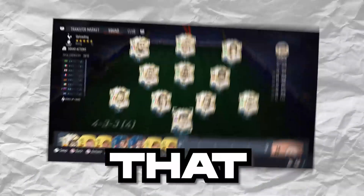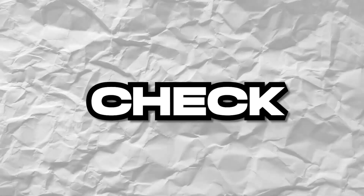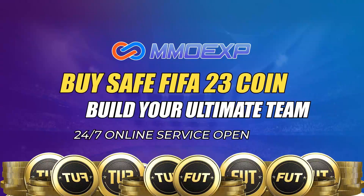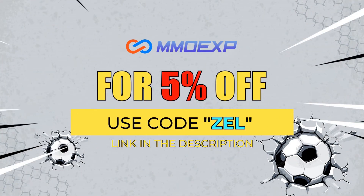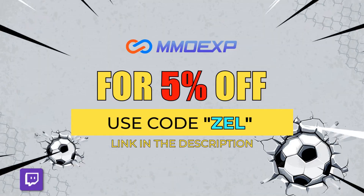Are you fed up of getting outteamed on FIFA? Want that god squad you've always dreamed of? Check out MMOexp and use code Zell at checkout for a 5% discount. Check out the link below — MMOexp, the best place to buy coins.